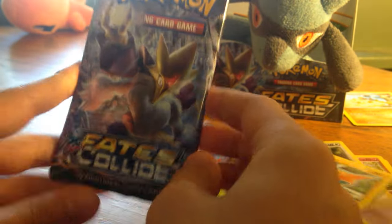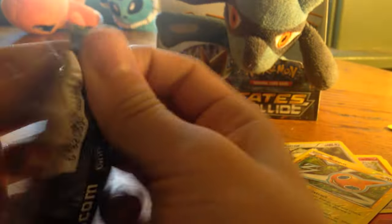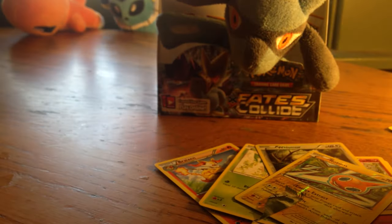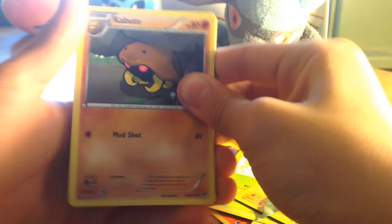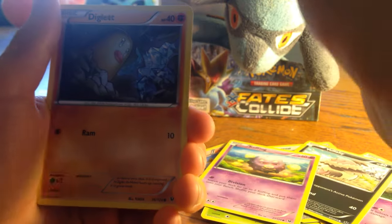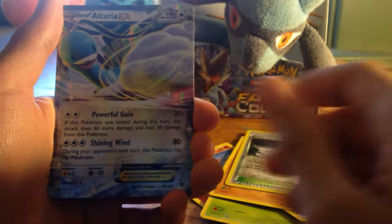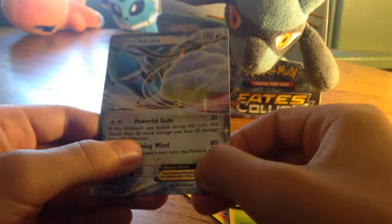Last pack! Last chance for glory. Give us luck. The luck was not blown out, I repeat. Kabuto. Fossil Excavation. Solosis. Bully. Cuffant. Machamp. Diglett. Fairy Garden. And we have another Altaria EX! Altaria EX — yes! Another one.